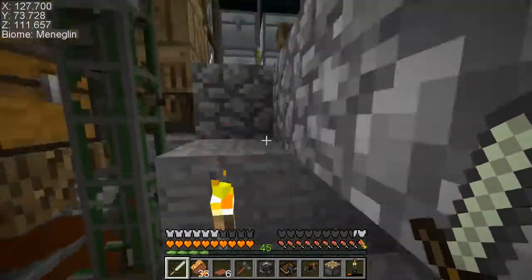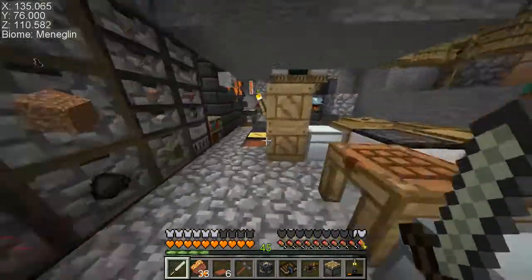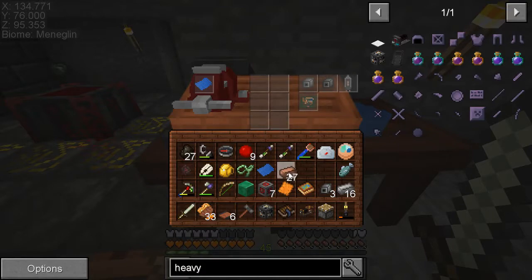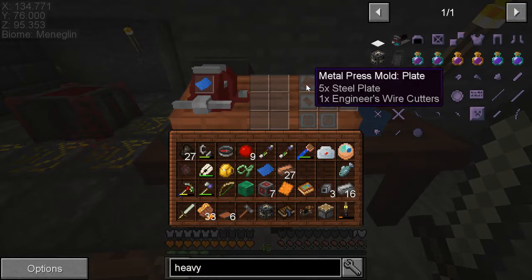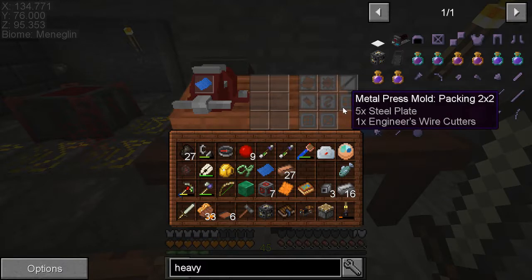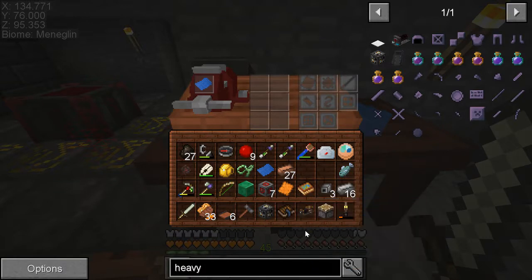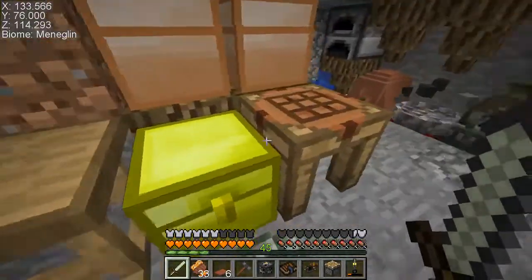Let's use our blueprints to make some metal press molds and see how this works. I don't know if it needs a redstone signal but it seems to be rolling on its own. Blueprints available: plates, bullet casing, wire. I think we'll do wire first, and then maybe rod, because we have no way to make wire normally other than cutting one piece at a time with scissors — with the press we get two pieces.